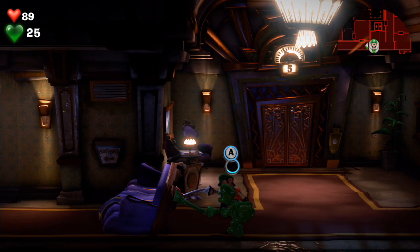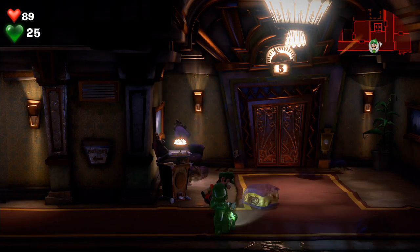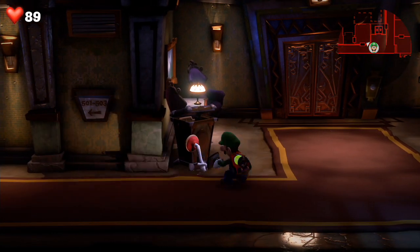Make sure the A button is above Luigi or this won't work. And then press A at the same time, and there you go. You can use Gooigi to help you move some big furniture, some big stuff.